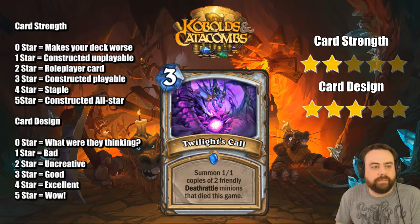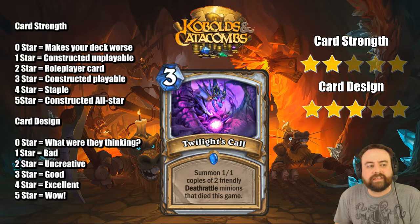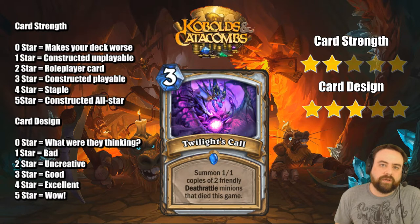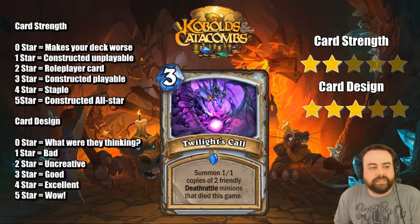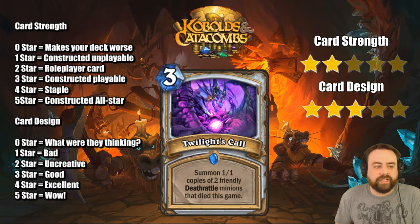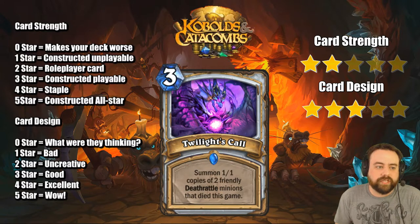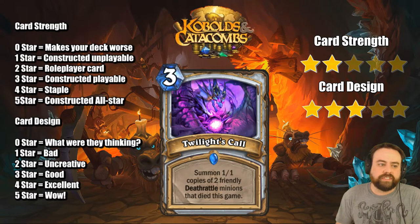Violet's Call — summon 1-1 copies of two friendly Deathrattle minions that died this game. The goal with this is to help your Priest quest and basically get value. The kinds of Deathrattles you're going to be getting back are things like Loot Hoarder and Oracle type cards that replace themselves. This card is definitely a role player — you have to be doing the Quest Priest to play it. You can also get Obsidian Statues if you're playing Barnes Priest, but I think it fits more into a Quest Priest deck for generating tons of value.